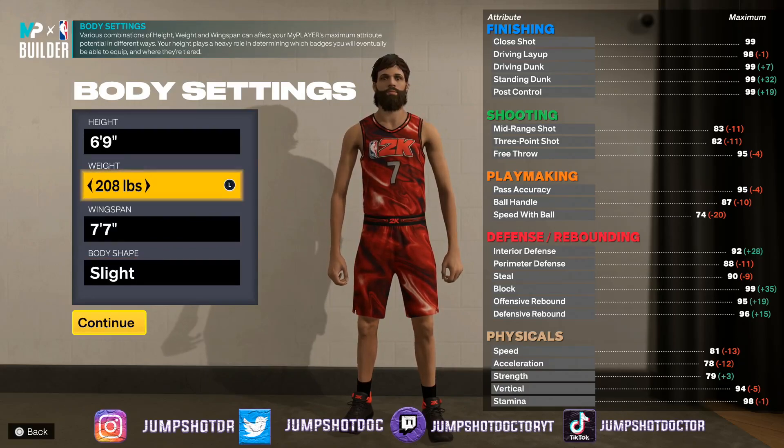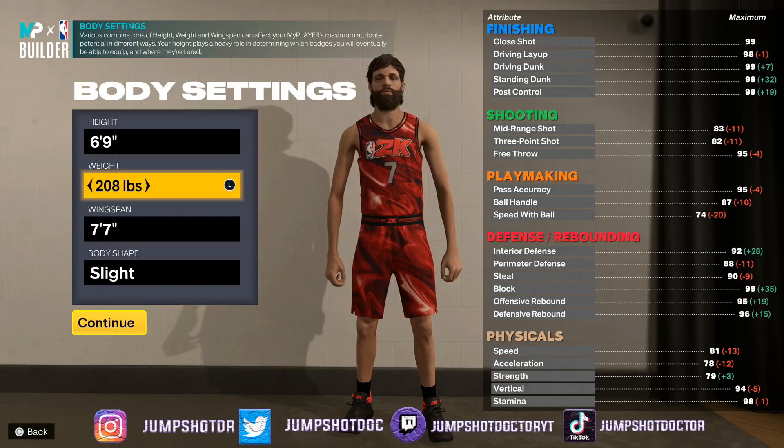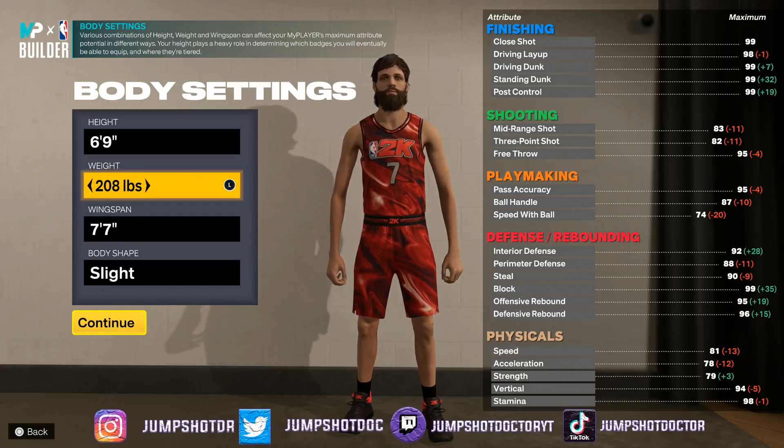Strength is very important this year — probably the most important it's ever been. If you're making any build that's not under 6'5" doing nothing but shoot and pass, you're going to want strength. Most guards want to be slasher BP builds, going 76 or 82 strength for bronze and silver bully. Most people get it for box outs and worms.